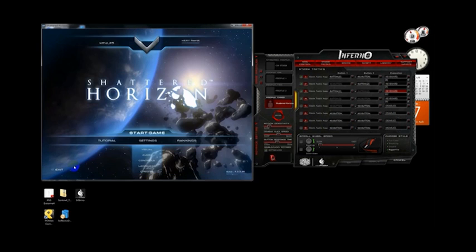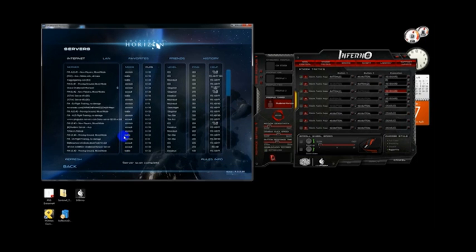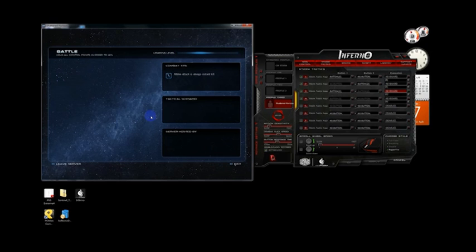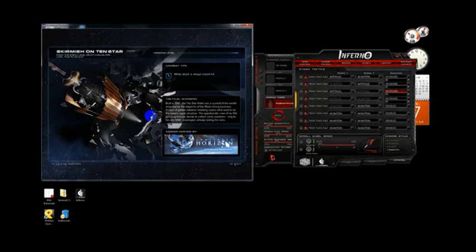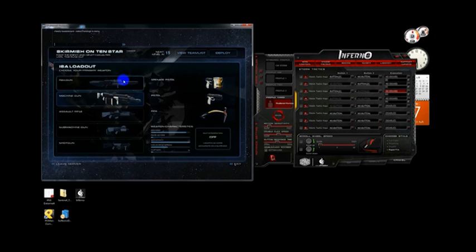So let's get started and start playing. I'll select the server — basically up here is the training mode. While the server is reloading, all other configurations can be made with Inferno. This includes MMO games, FPS games, anything that needs to require setup. Basically, Inferno can fulfill your requirements.